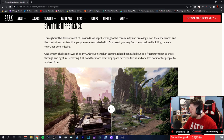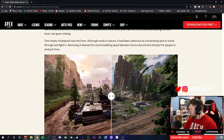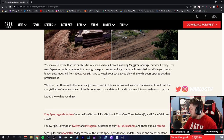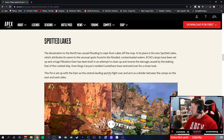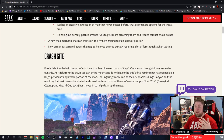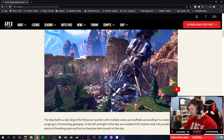They've also changed up the POIs, giving some more breathing space, which is nice. As for the bunkers from season five — they've all been caved in. Honestly, I don't think the bunkers were a great idea — they didn't utilize them very well. They were so hard to get into and then the loot just wasn't that great. The best one was probably over by old Skull Town — that one was the easiest to get to.